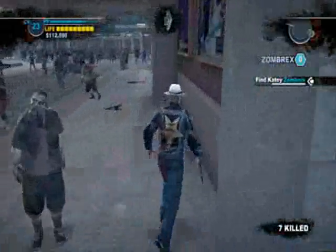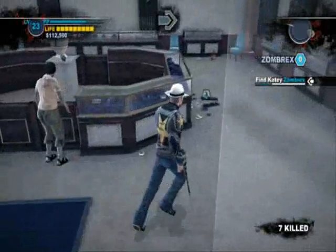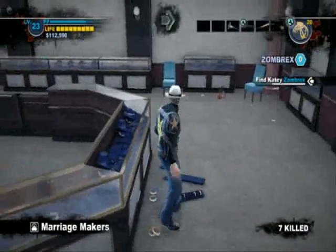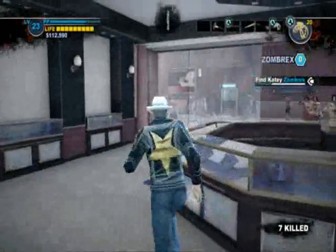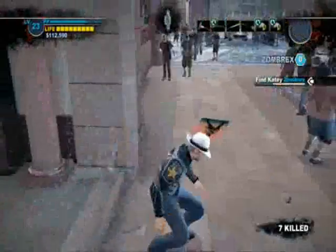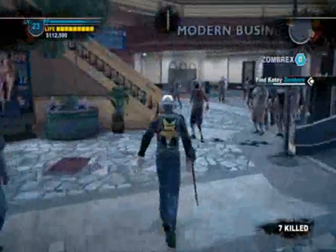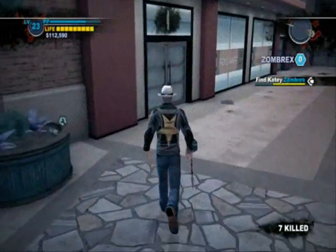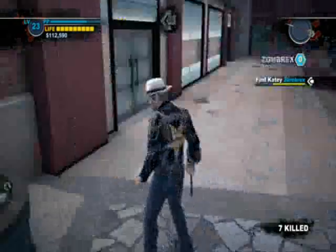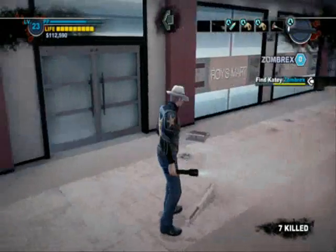I forgot one thing — quick side trip before we get to the pharmacy. I'm gonna pick up some gems and emeralds. Break glass with gems to get gems — it's brilliant! That jumping kick I just did, and did again just now, isn't immediately available to you — you have to level up a few times to get it. I'll take this paint can and drop the nail.